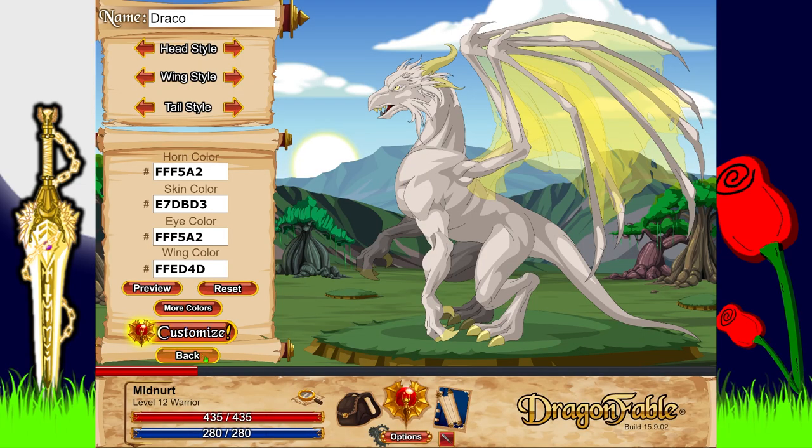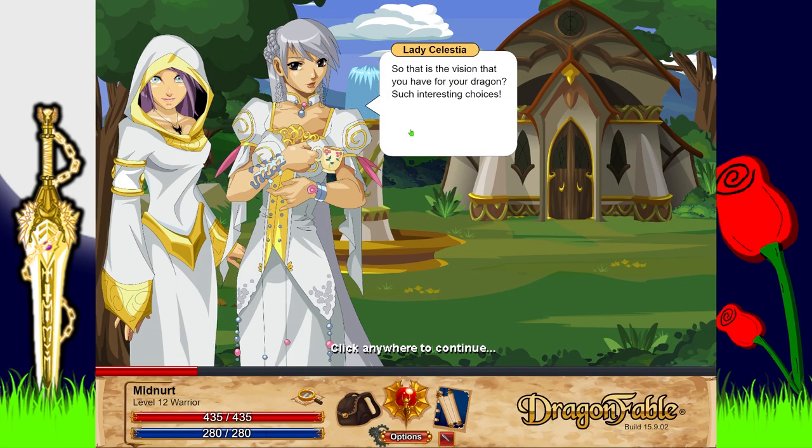That is the vision I have for my dragon. Such interesting choices! 'Now when you use your dragon emblem to unleash your dragon's full power, you will see that the bond between you has shaped the appearance of your dragon. Your vision of your dragon can change any time — you're welcome to return.' I'm sure I'm bonded with Draker. 'Not every dragon lord is lucky enough to share in such a connection — I'm sure your journey together will be the stuff of legends!'